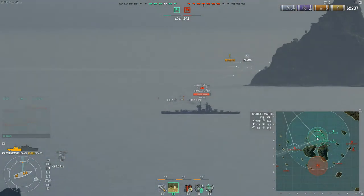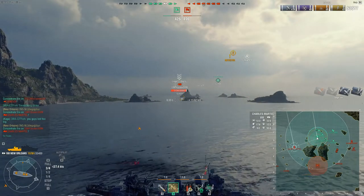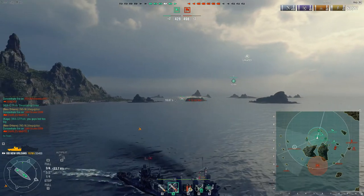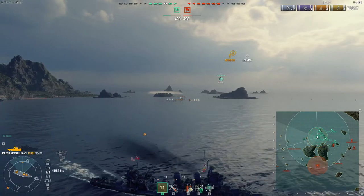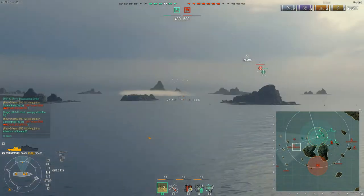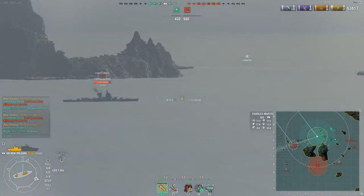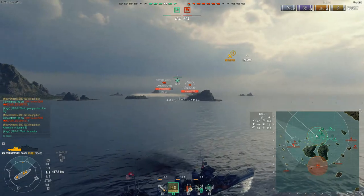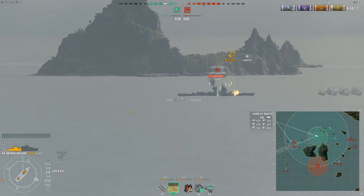Since there is nothing in range for me to shoot at, I decided to shoot at this Charles Martel on the western flank. He's got more health than I do, but my AP does a ton of damage — it's literally one of the best AP ships in the game. Then he gets smoked up, which confirms my suspicion that there was a destroyer over here. I have radar, so it's not an issue. I switch to HE because I get detected, which means it's the destroyer spotting me — I'll probably be shooting at a destroyer soon.